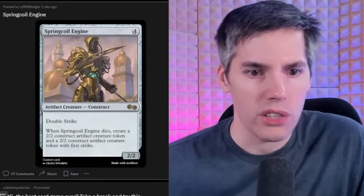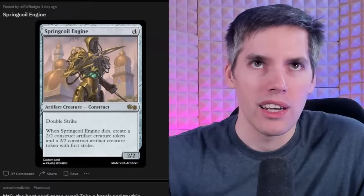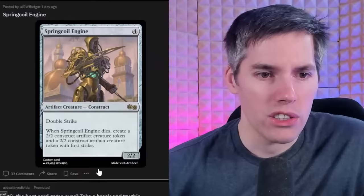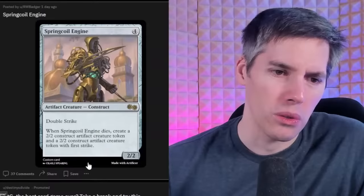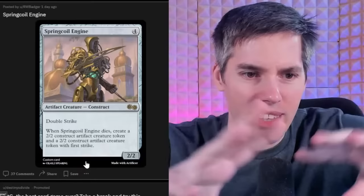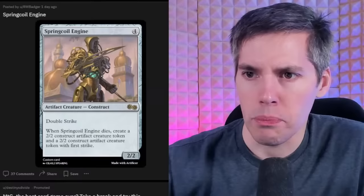Freebie section — Spring Coil Engine, a 4-mana 2/2 Construct with Double Strike. When it dies, create a 2/2 Construct Artifact Creature Token and a 2/2 Construct Artifact Creature Token with First Strike. It's like a weird blend of Wurm Coil Engine and the Sad Robot — it dies, it splits up, and you got two creatures, but with a Sad Robot casting cost. I like it — it's a pass.